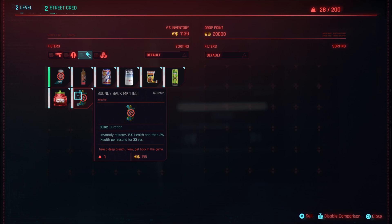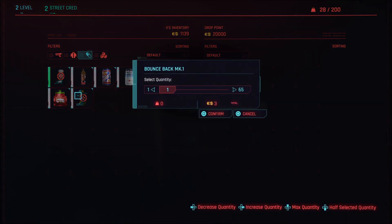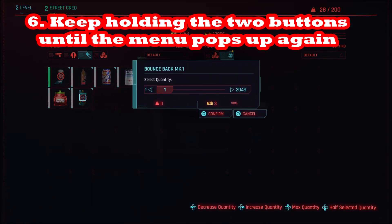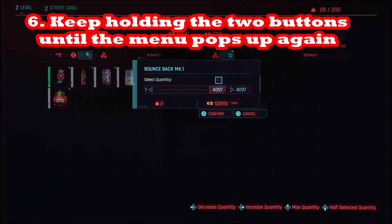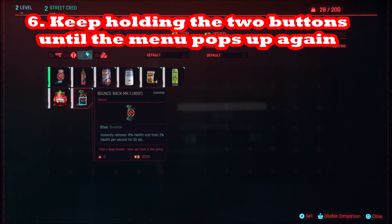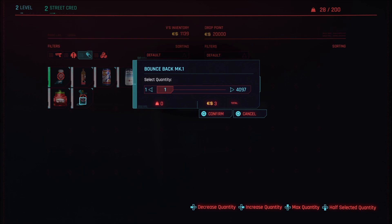Keep the cursor over the item you're selling when you hit sell. Choose max quantity, subtract one, then hit X on PS4/PS5, A on Xbox, or space bar on PC. Keep holding that button. It's not a timing thing — if you keep holding until that second menu comes up, it's going to work. If you do it fast or out of order, it won't work. Press things in order and hold until the second menu appears.